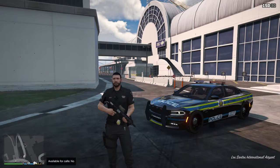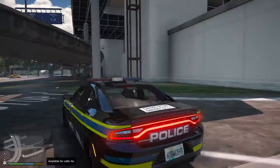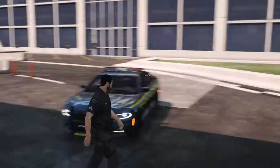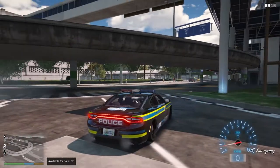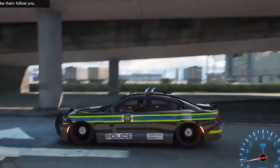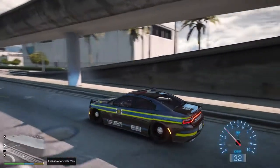Today we are going to be using this Charger to patrol. Yes, I know we don't get these in SA, but this is just GTA and I'm just doing what I'm doing. We are going to be using this thing to patrol today so let's get started. First of all, I need to put us available for some calls so we can get things started. For some reason the doors and the sides - the template didn't want to make it properly.